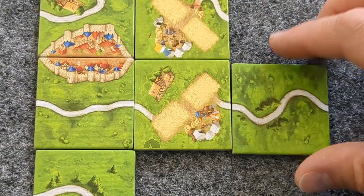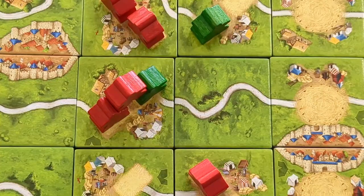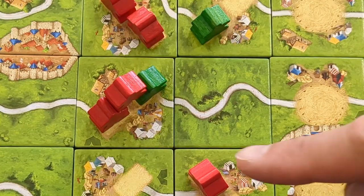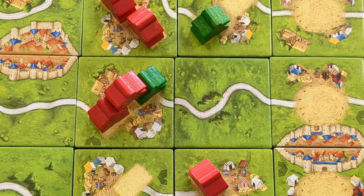When a pyramid has been scored, it's still possible for players to place a meeple in the Acrobat space. At the end of the game, for end-game scoring, each meeple on an acrobatic space is worth 5 points, regardless of how far the pyramid has come.